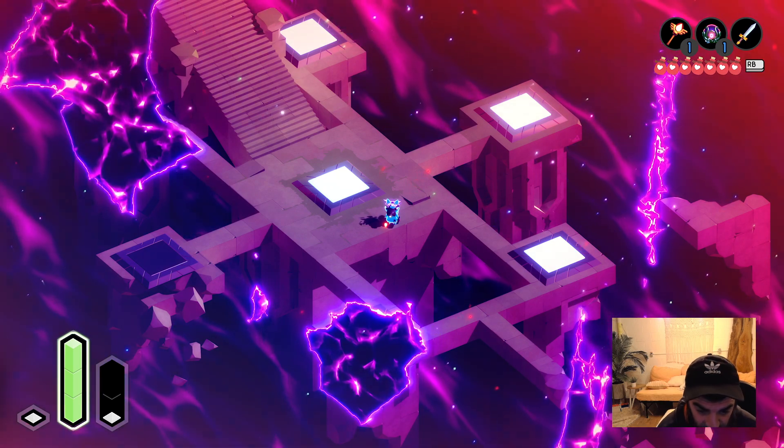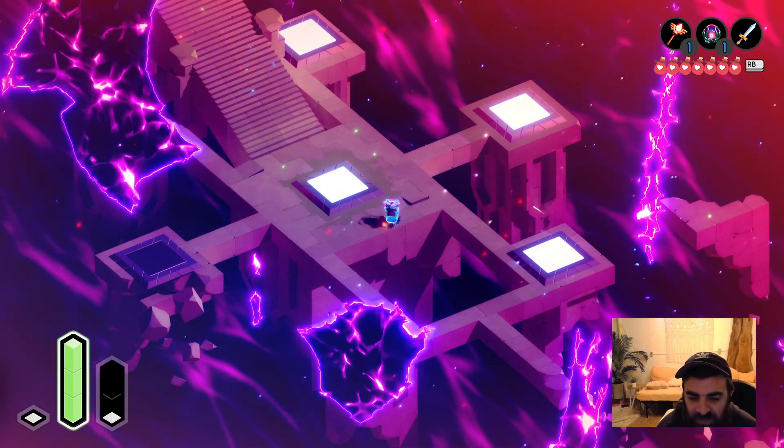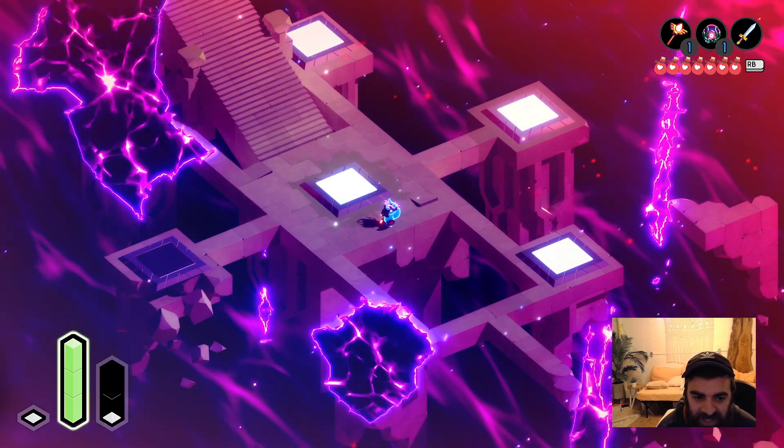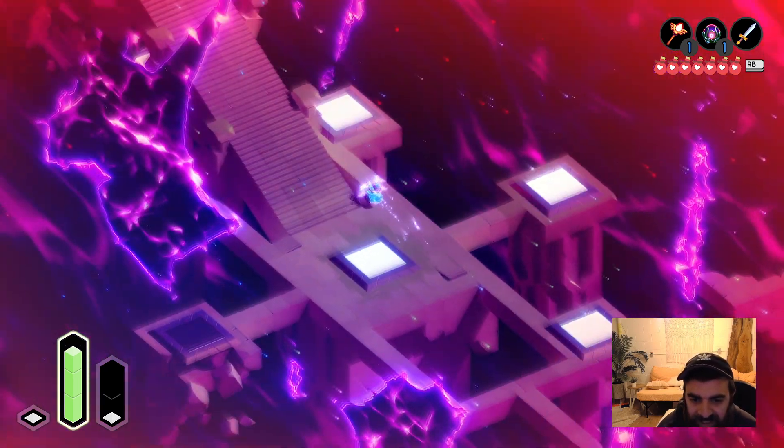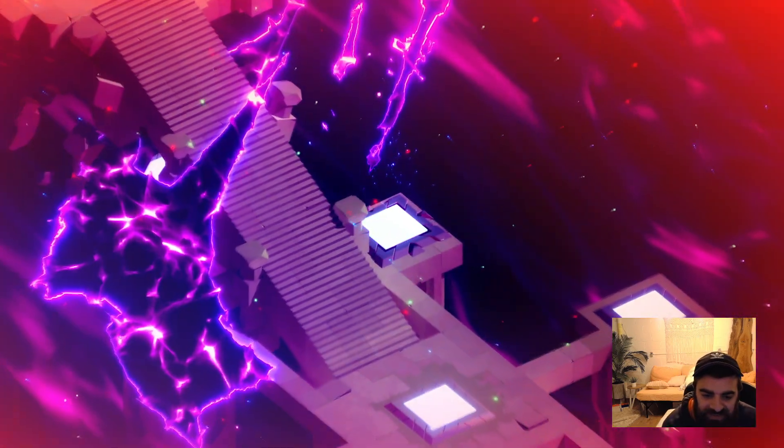Six of them — highly recommended as they will power you up for the end of the game. First, you'll want to head back to the warp area and go to the most northeast one, which will take us to the eastern vault.